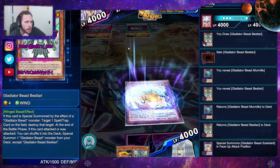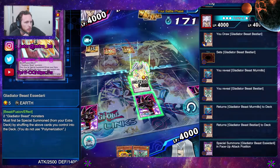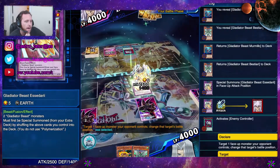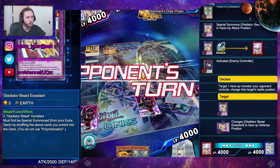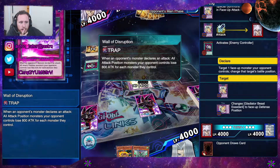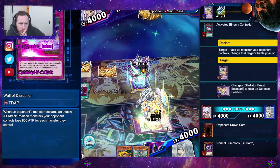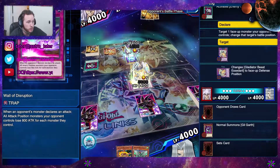He has a Wall of Disruption and an Enemy Controller. So let's go ahead and force that Enemy Controller out. That's what I thought. That's fine because I still have my other card in my deck. That's going to be an issue though. It's all attack-facing — attack for each other monster they control, all attack position monsters. Even with 800, I would still be lower even if I tried to attack. So regardless, I'm kind of screwed — and he has another Enemy Controller, so that's great.